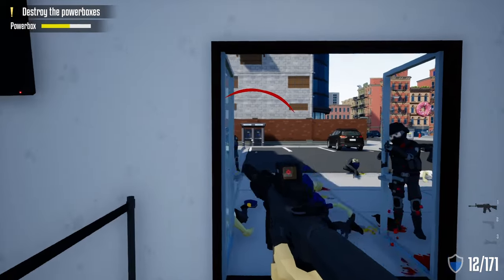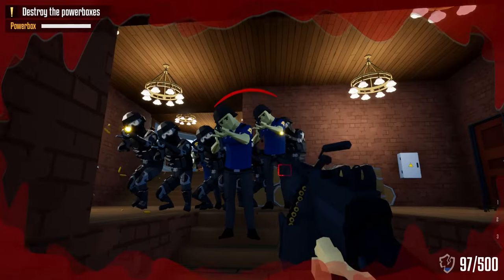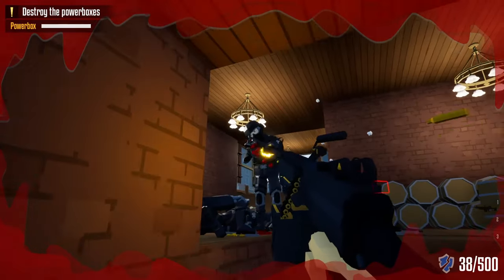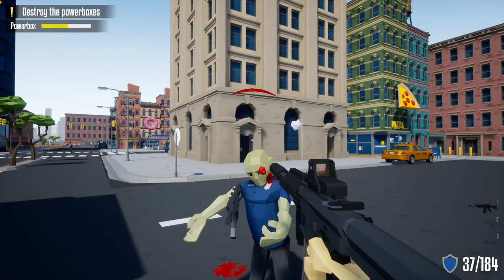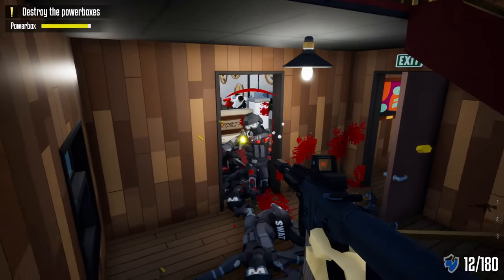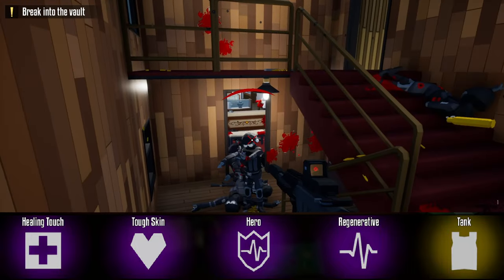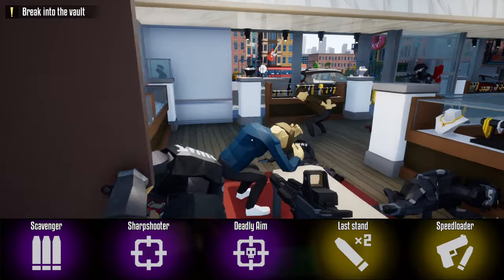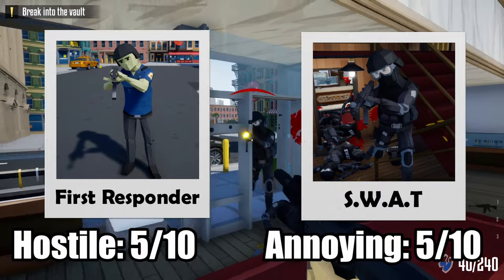Next up is a twofer: the first responders and the SWAT units. While only a few first responders show up — like 2 to 5 units — SWAT is the main unit when going in loud. Their behavior is to open fire as soon as they have line of sight of the player. First responders are armed with assault rifles and look like regular cops with only helmets for protection. SWAT is also armed with assault rifles but wear full tactical gear — helmet, goggles, bulletproof vests. Helpful skills include all Survivor skills and Gun Expert perks. Hostility: 5 out of 10, annoying: 5 out of 10.